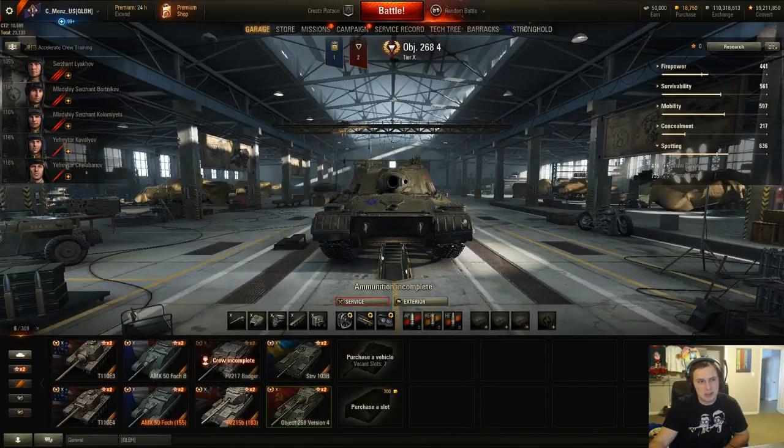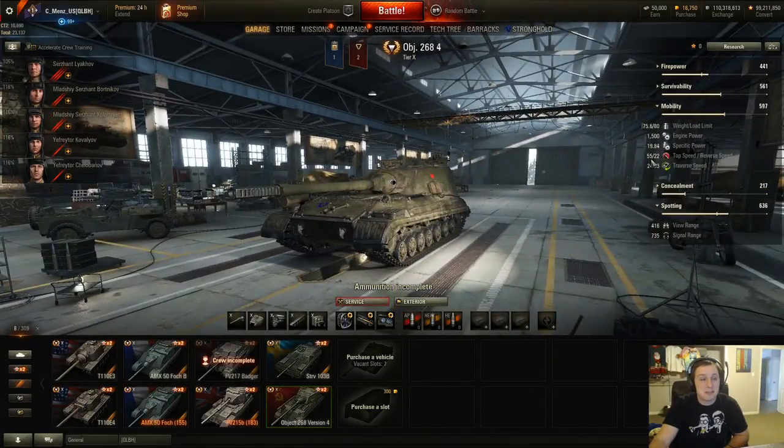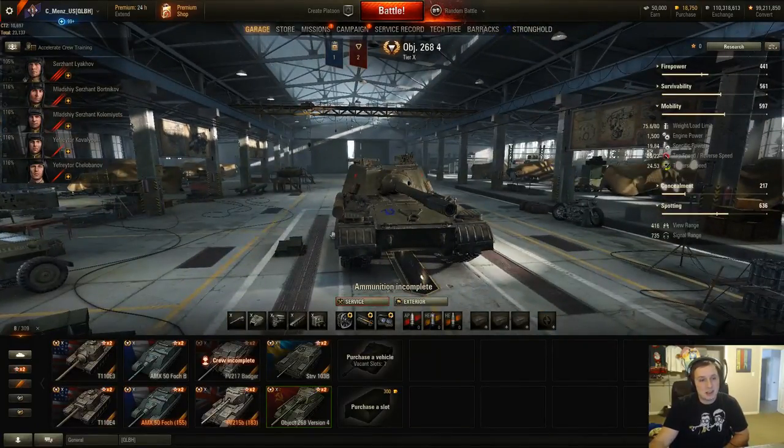If you're in a lower tier tank, try to run away — though keep in mind this thing has a top speed of 55 km/h and pretty good specific power. Hopefully this video helped. There's a link at the end to the full written weak spot guide with images for the Object 268 Version 4. Knowing this, you'll be prepared whether to engage, run, or try to flank it — since it doesn't have a turret. Thanks for watching, have a nice day!